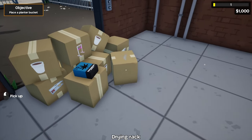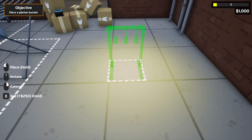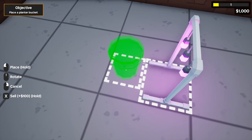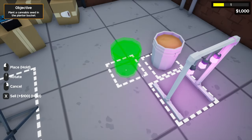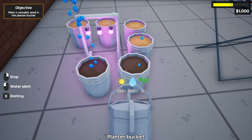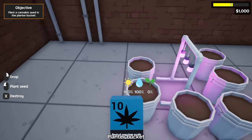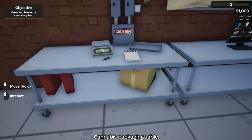After we get all the packages inside, here's how we're going to set it up. We'll place our drying rack over here, get our light source and place it right there, then start placing our buckets around the grow light because planters need both sunlight and water to grow — obviously the fundamentals. Now that all the buckets are getting 100% sunlight, we're going to water them to give 100% water. After doing so, we take our Blue Dream and plant the seeds. We'll also place our packaging table right next to our computer table like so.